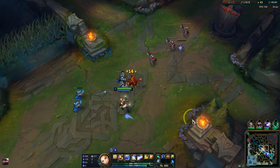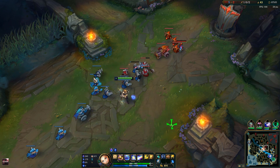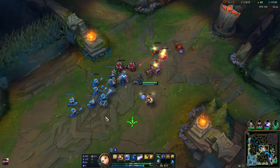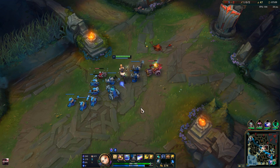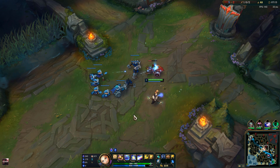If you have enough experience with Lux, you can use your autos before your ability goes off so you get a guaranteed passive proc like this. I auto immediately so it gives that kind of instant damage, and then you can back off so your opponent can't really counter it.